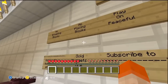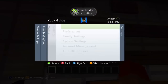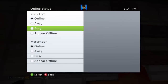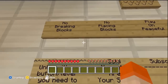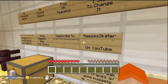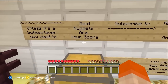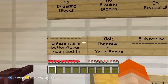Let's go ahead and read the rules. No breaking blocks. No placing blocks. Play on peaceful until I say change it. Follow the storyline. Unless it's a button or lever... you need to not break blocks, I guess? I don't know, because there are arrows pointing up to that again.